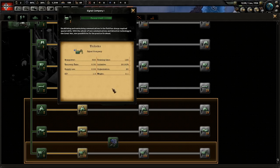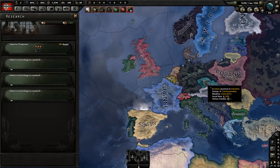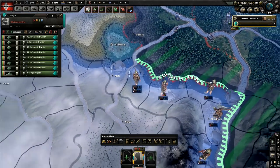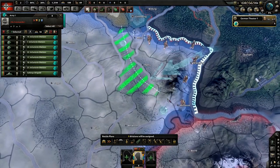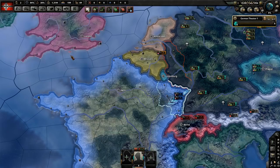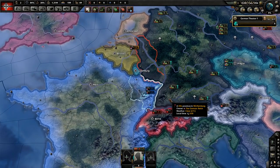At the same time, signal companies do give you a bonus for attacking whenever you're using a battle plan order. If you have a signal company, it actually speeds up how quickly you plan your attack, which can go up to a 25% bonus in combat. But because you really do have to micro in HOI4, especially in multiplayer, it's not really that worth it.